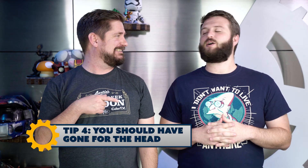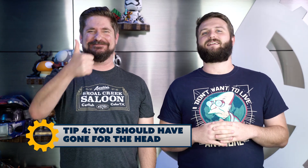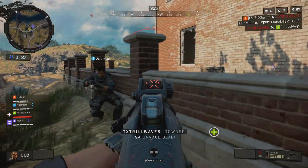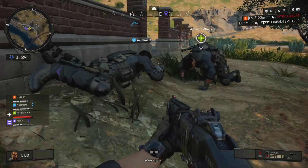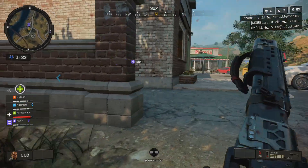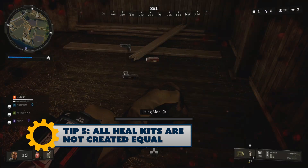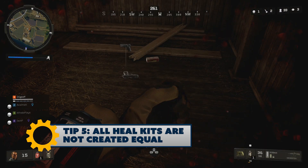Tip four: go for the head. Headshots are the easiest way to take someone out in Blackout mode, especially because there aren't helmets. Always go for the head — that's where you'll get the most bang for your buck. Body shots will do damage but not as much, and a headshot will take out your opponent.